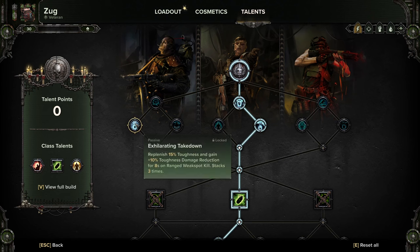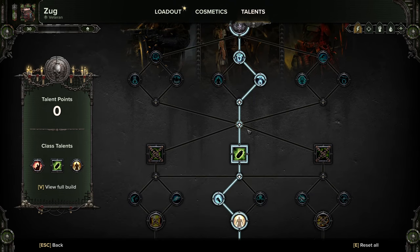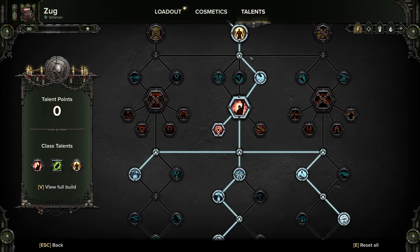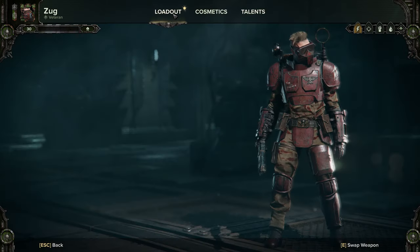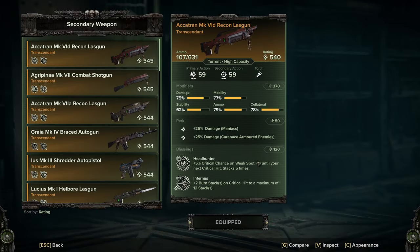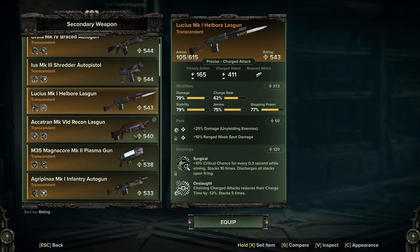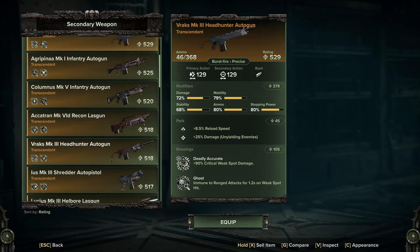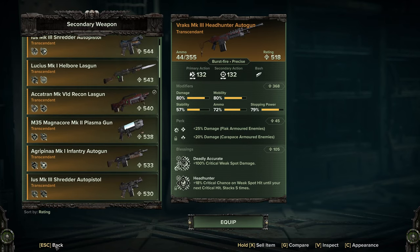We're taking out Long Shot and Exhilarating Takedown — Exhilarating Takedown is broken and Long Shot isn't worth taking on its own, dealing up to 20% base range damage bonus that reduces the closer you are to the target. Instead of going those two points, we've gone straight through the middle and grabbed Precision Strikes for 30% weak spot damage, which works very well with most guns. For example, Headhunter procs on weak spot hits, and on the Vrax Mark 3 it gives critical weak spot damage and increased crit chance on weak spot hit until your next crit — so aim for the weak spots.